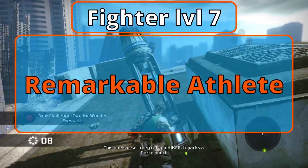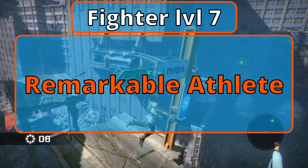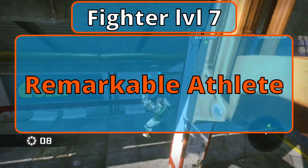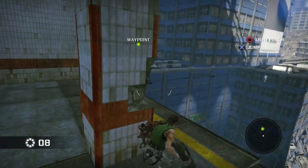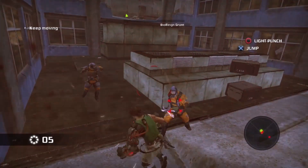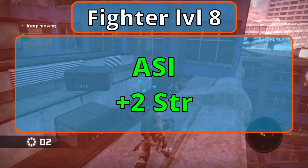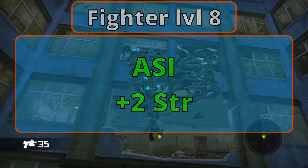Level 6 Fighters earn another Ability Score Improvement — bump up Intelligence, and you get another Artificer spell with this: Cure Wounds heals 1d8 plus your Intelligence modifier. Level 7 Champion Fighters are Remarkable Athletes. You can now add half your proficiency bonus to any Strength, Dex, or Con check that isn't already adding it, like initiative rolls. You can also increase your total running long jump distance in feet equal to your Strength modifier. You've hit Character Level 11 — Firebolt now does 3d10 fire damage and Thorn Whip does 3d6 piercing damage. Level 8 Fighters earn another Ability Score Improvement — cap off Strength for better attack damage and some serious jumping power.